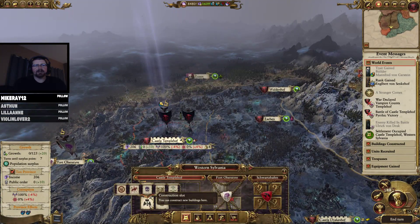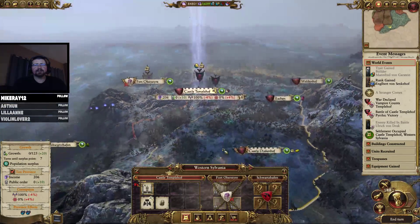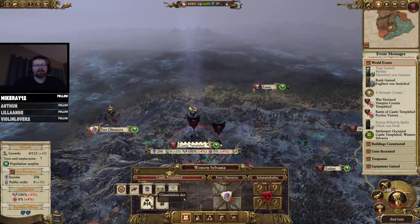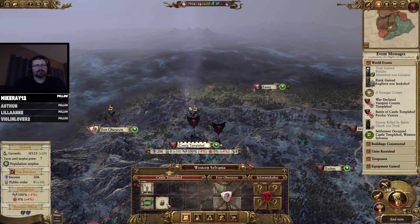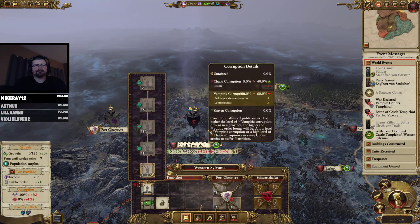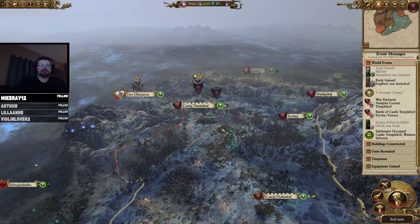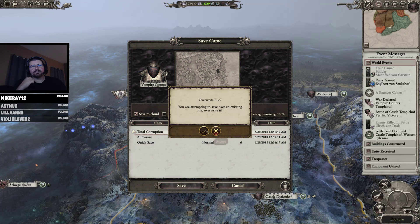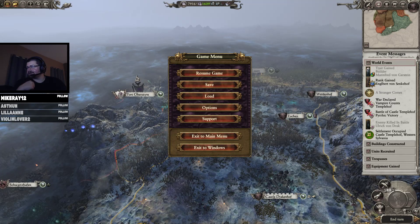Okay, their leadership is gone — nice, we got it! Lots of losses but we got it. I would like to loot it but I think we're just going to occupy it. Tempelhof is now under our control. Oh man, it downgraded to level one — I don't think that's supposed to happen, but I guess it did. Hmm, interesting. Alright, let's save — and that is the end of the first episode. Thanks for following this series, guys.